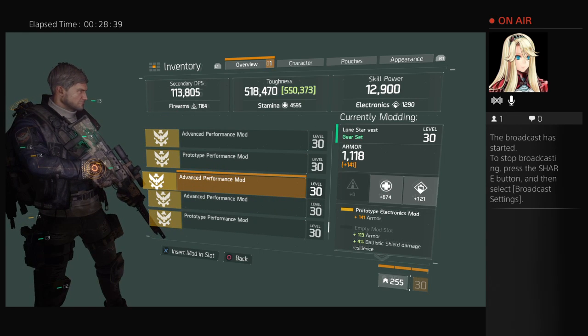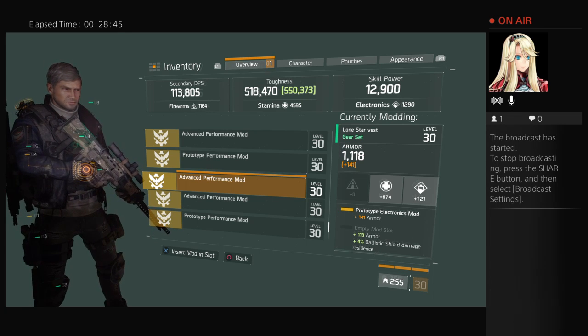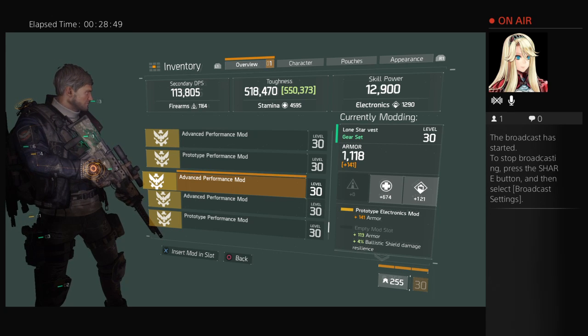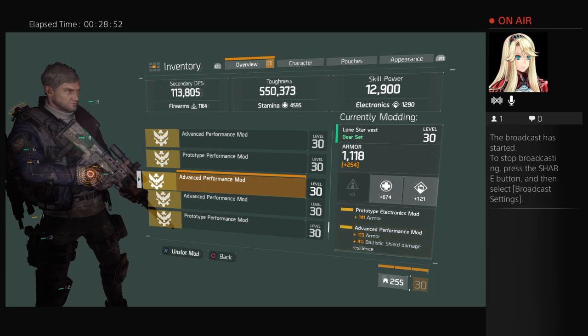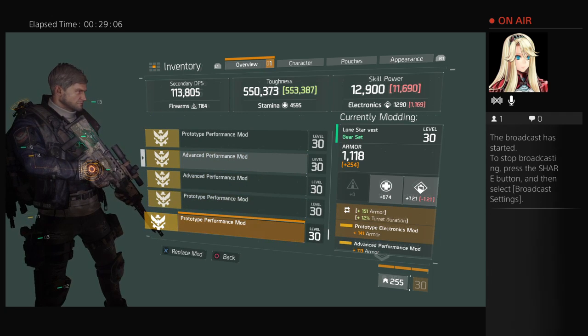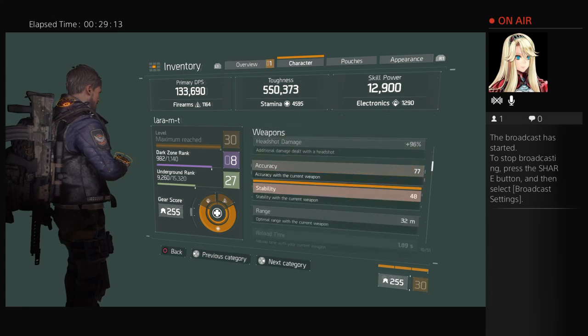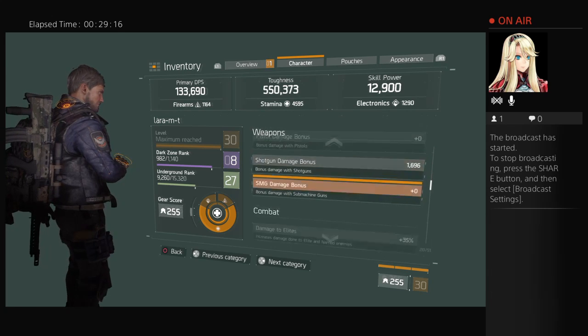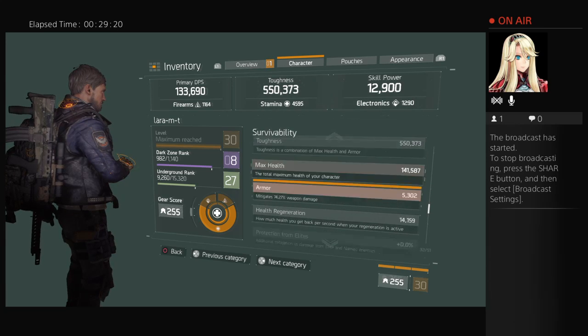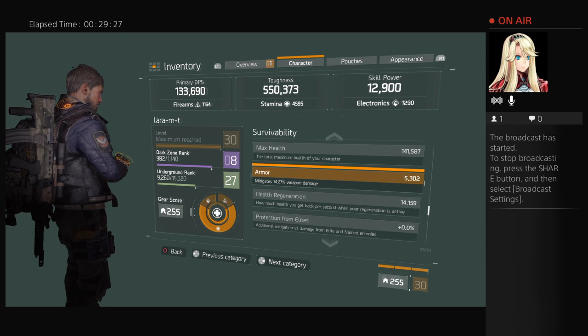This is the one I was — wait a minute, this one's even better. A 141 armor — oh I see, it has two. Let's go down and keep going. Combat skill survivability: 70, 74.2 armor mitigation.